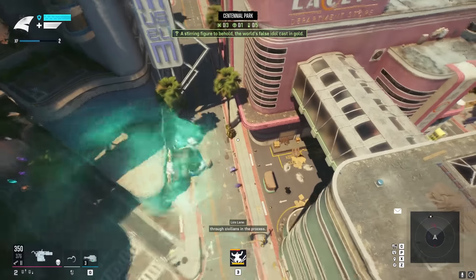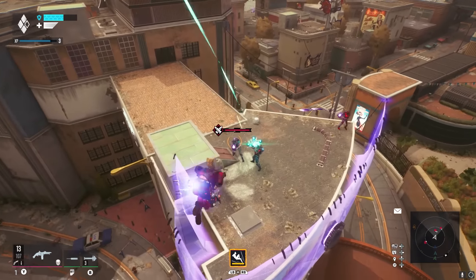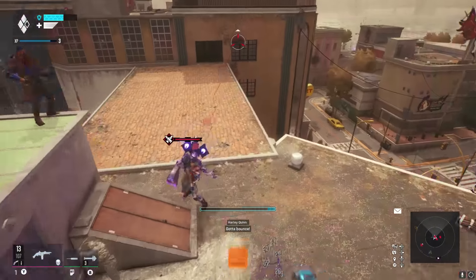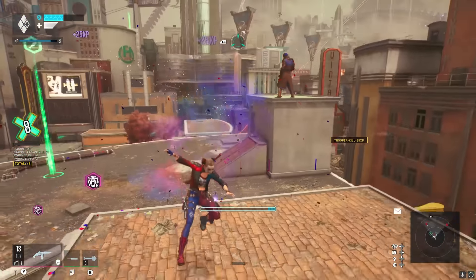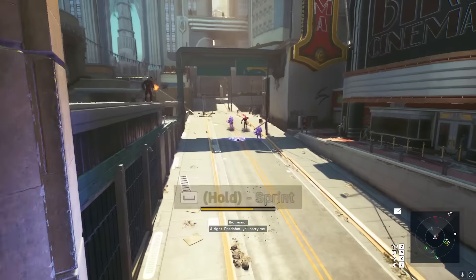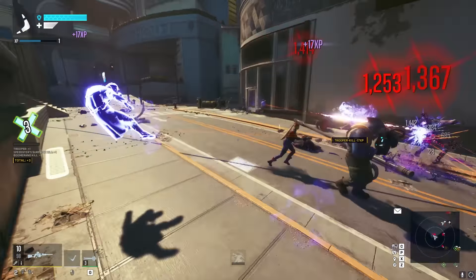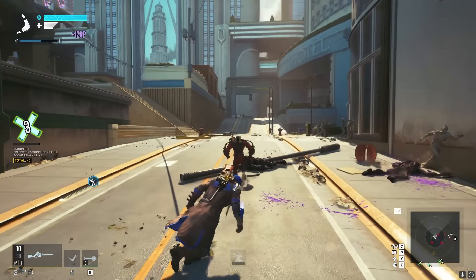King Shark can basically cannonball down from above and slam into the ground. Harley Quinn can only use her traversal attack up close if enemies are nearby, but it deals very fast and respectable damage. Deadshot has fuel dump, which throws out heavy area damage directly in front of him. Captain Boomerang throws his boomerang at multiple targets near him and runs around using the speed force to damage each one repeatedly.